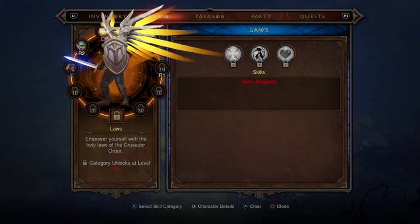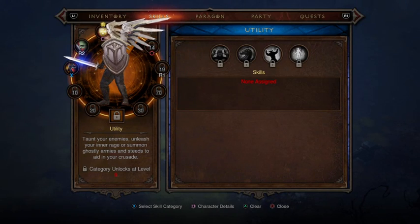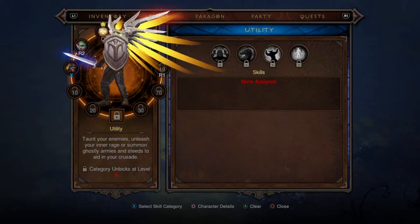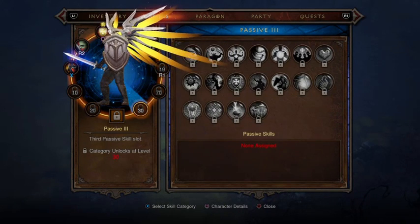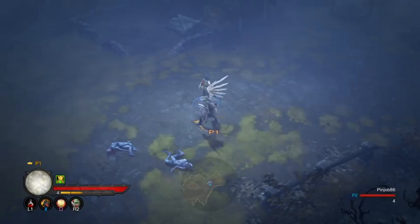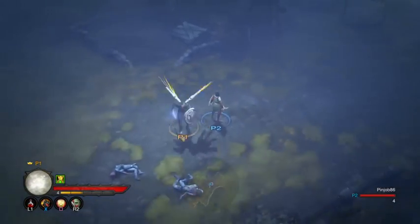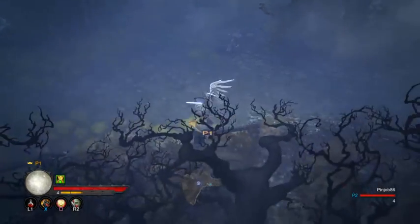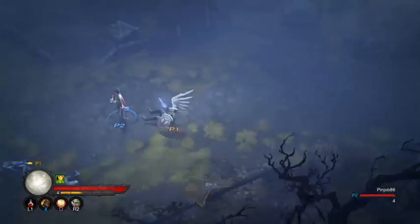The way that the game is set by default, you can only pick one out of each section for each one of your spots. Because in the end, you'll have an ability on X, one on square, one on triangle, one on circle, and then one on R1 and one on R2 — so you have six abilities in total that you can use all at the same time.